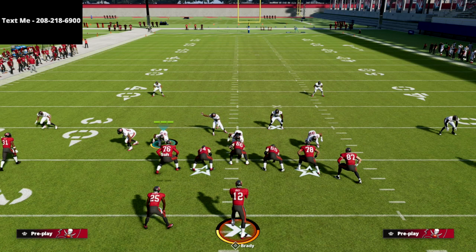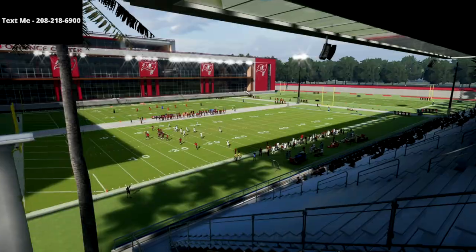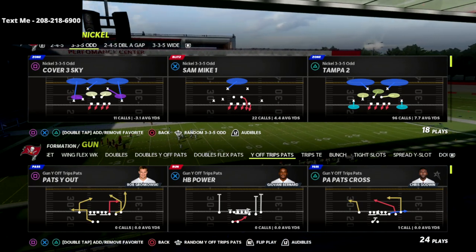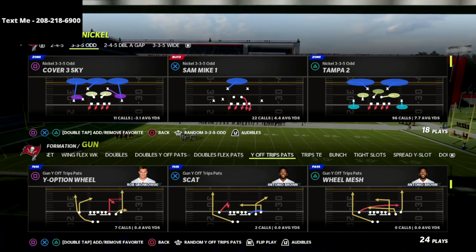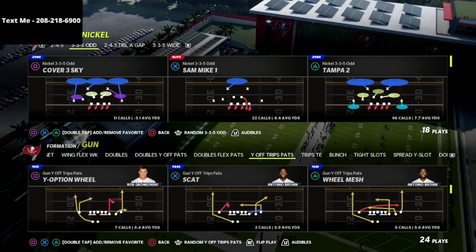What's going on guys, in this video we're going to show you how to shut down the U-Trips offense in Madden 22. My name is Cody, I want to thank you for taking the time to watch this video. If this is your first time visiting my channel, be sure to click that subscribe button down below — it's completely free and it allows you to stay up to date with the latest tips and strategies we release every single day.